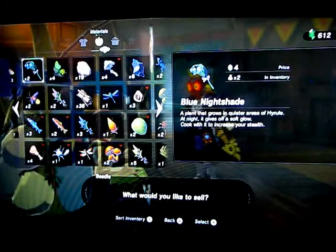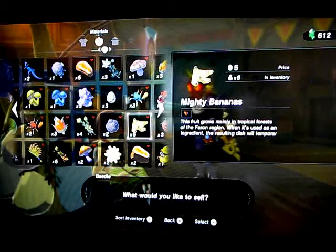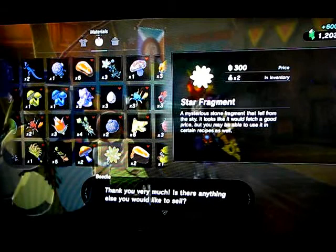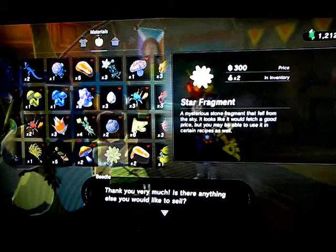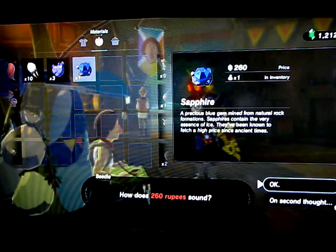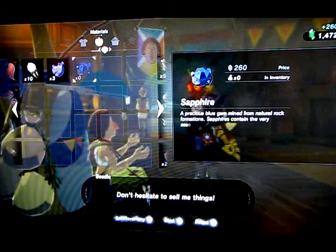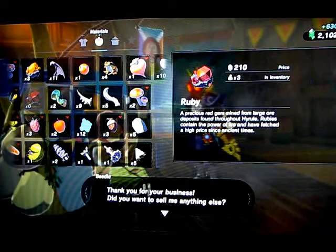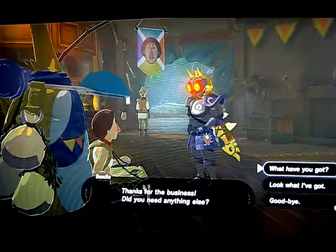So we're just going to sell the star fragments. Once I get the Champion's Tunic and things like that, I'm going to save my star fragments, but for now I'm just going to sell them. 600 rupees - that's how much you have to pay to get a 20 pack of bomb arrows. It's easier just to get two of the 10 pack of bomb arrows, so it'd be cheaper. I'm going to sell all my rubies. That's all that we're going to do here.